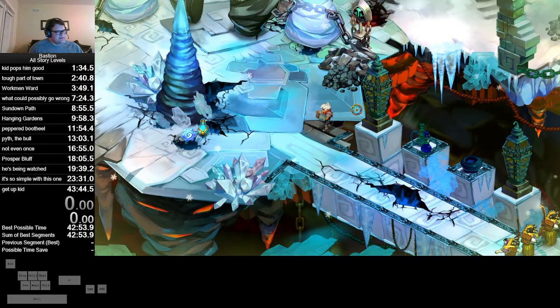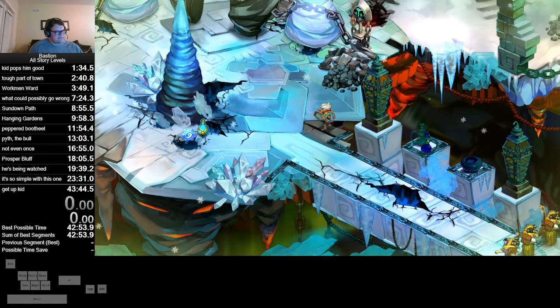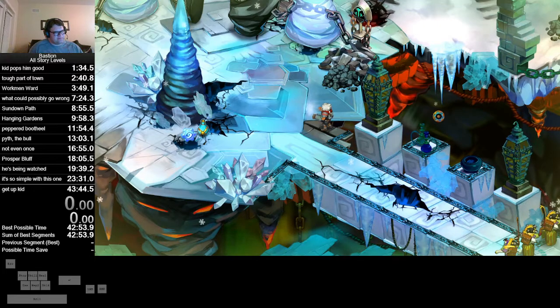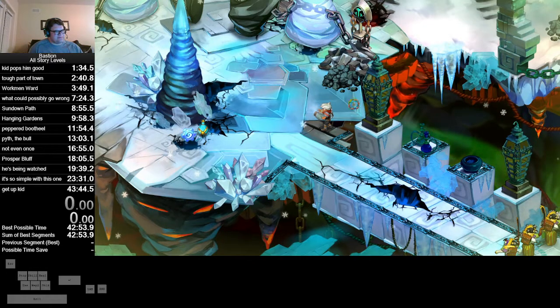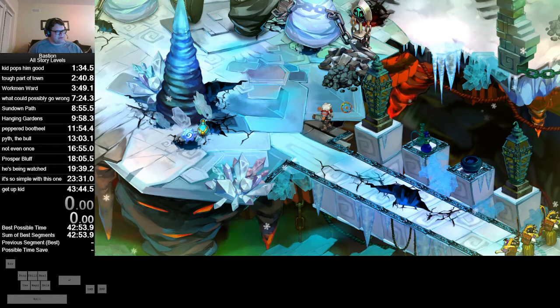You want to aim roughly in kind of this direction — a little bit above going exactly to the right. Because if you take it at too steep of an angle like this, you're actually going to trigger the camera lock.